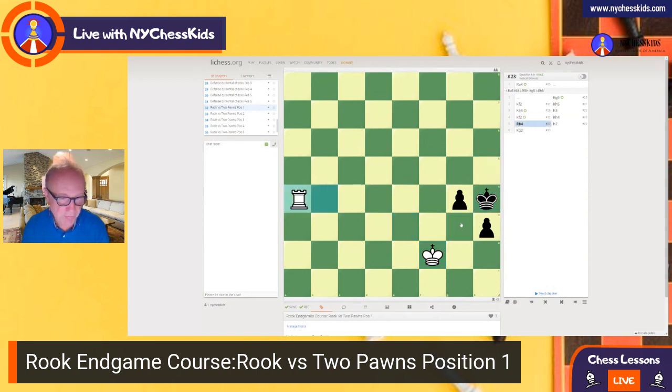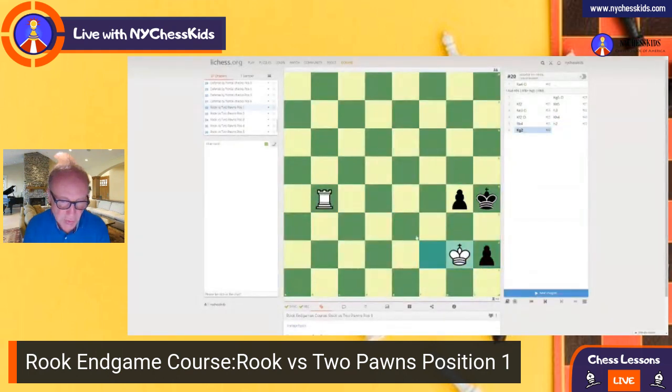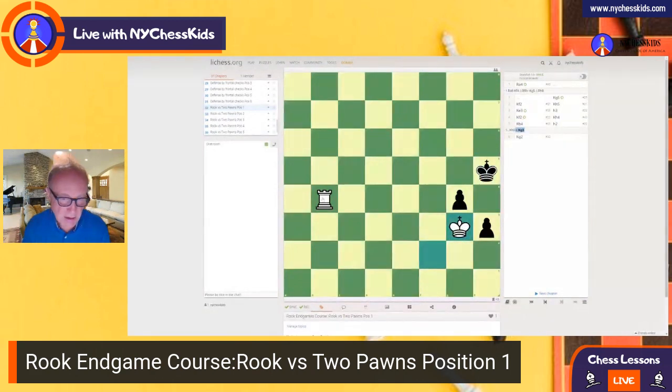After h4, we're going to force that situation. Rook b4 — there's nothing Black can do. Black pushes the pawn to h2, we play King g2 and capture the pawn. If Black goes back, we simply play King g3 and the next move is Rook g4, Rook h4, and we capture both of the pawns.